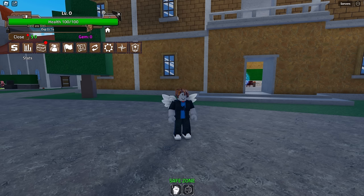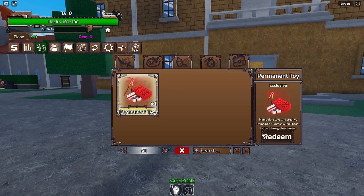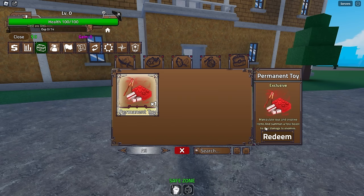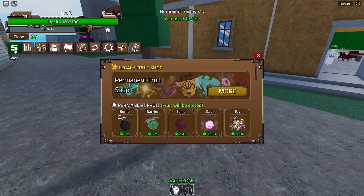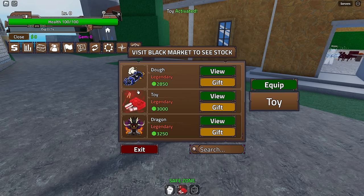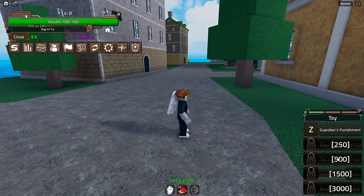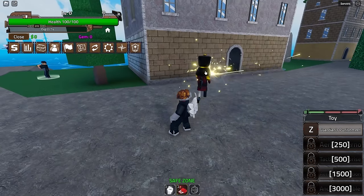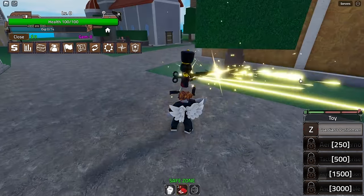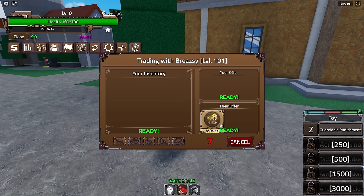I'm gonna give myself 24 hours of two times EXP. To use Toy, you go into your inventory and redeem it, then equip it. It has five moves, which is quite good. I'm not sure what the Toy bar is, but yeah — Guardian's Punishment — this looks like it's gonna be very easy to grind.